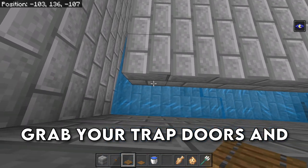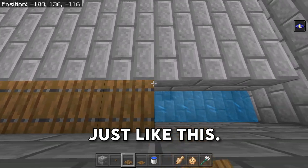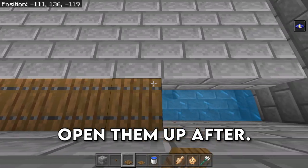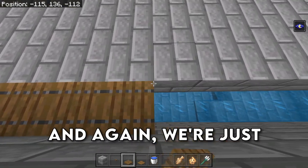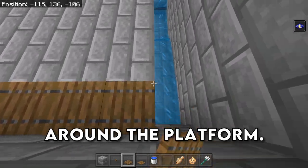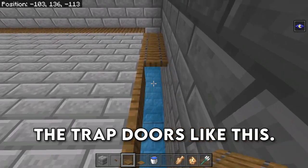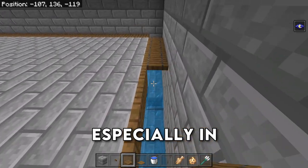Grab your trap doors and place them all the way around the platform, just like this. Don't worry about opening them up yet — just place them down and open them up after. It's a lot easier if you do it in that order. After you have wrapped them all the way around the platform, go ahead and close all of the trap doors. Literally easier than placing them down, especially in survival mode.